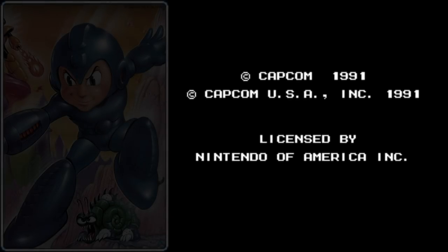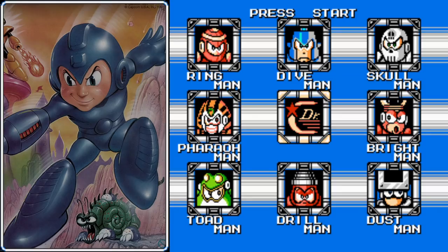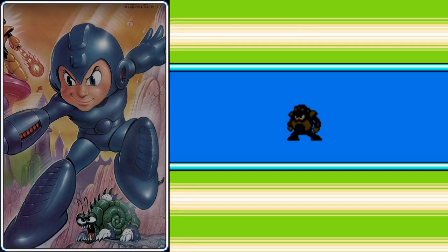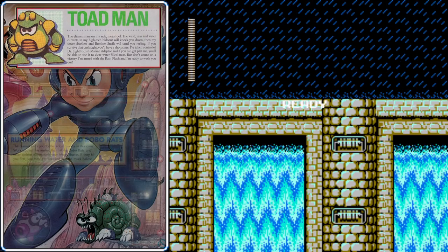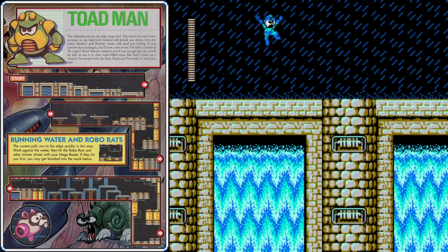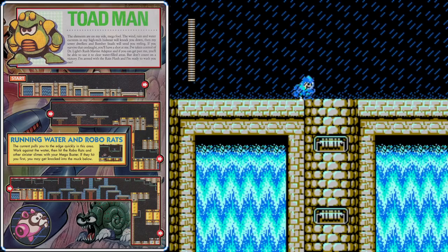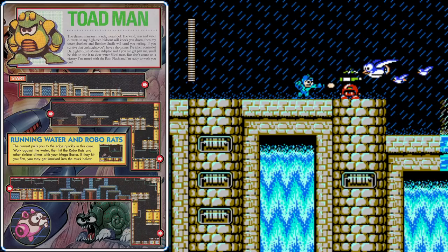Alright, Mega Man 4! Like many things made in the 90s, this game takes place in a future year that would now be in the distant past. So which Robot Master should we fight first? I recommend that we go to Toad Man, although Pharaoh Man is a fair choice, and Bright Man would be a more advanced option. The rain here at the beginning of the stage will push Mega Man to the left — even without pressing any directions, you can see Mega Man is automatically pushed over to the left.